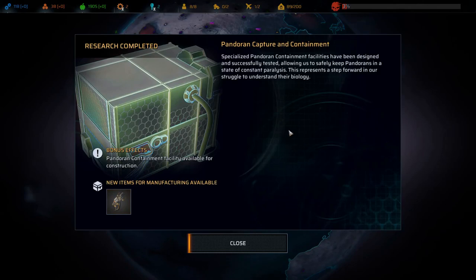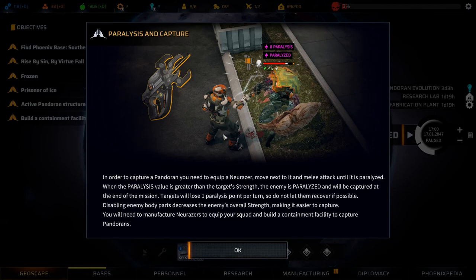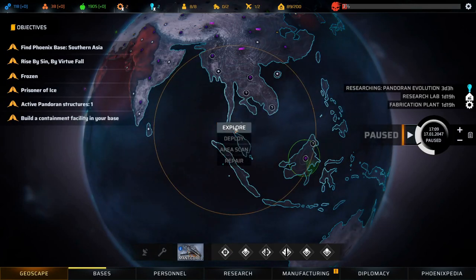Research complete - Pandoran Capture and Containment! Specialized Pandoran containment facilities have been designed and tested, allowing us to safely keep Pandorans in a state of constant paralysis. New items for manufacturing: New Razor and Condor Pandoran Containment Facility available for construction. To capture a Pandoran, equip a New Razor, move next to it and melee attack until paralyzed - when the paralysis value is greater than the target's Strength, the enemy is paralyzed. Disabling body parts decreases enemy Strength, making capture easier.